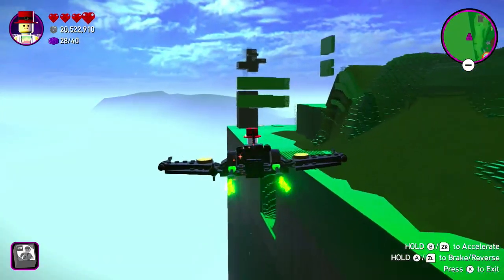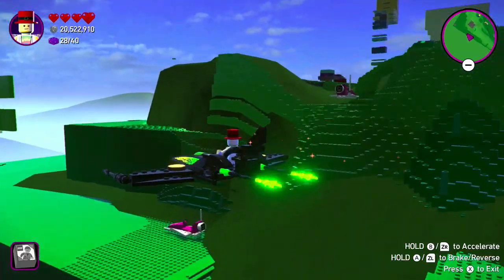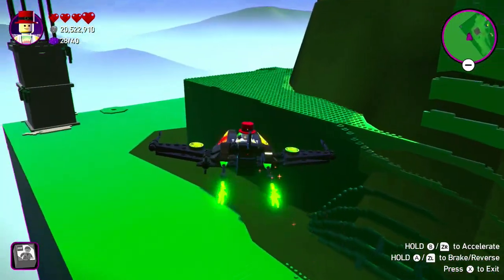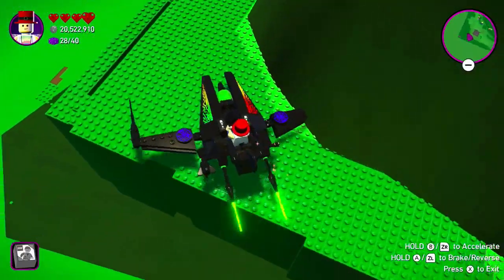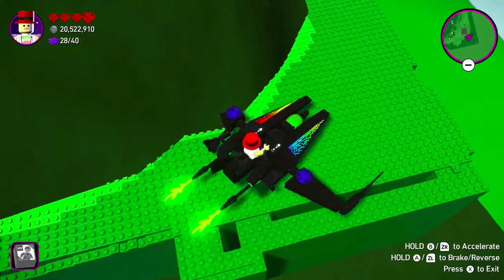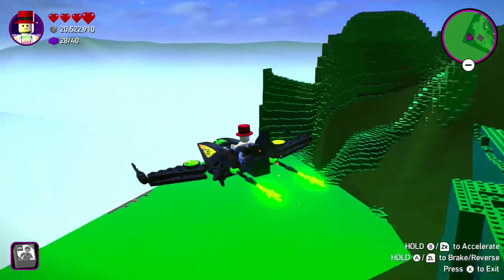You can build anything you want out here, and I've built quite a lot. The crazy thing about building out here is you're going to be destroying the mountains, and when you build giant structures it creates foundation with this green brick. It's pretty crazy.